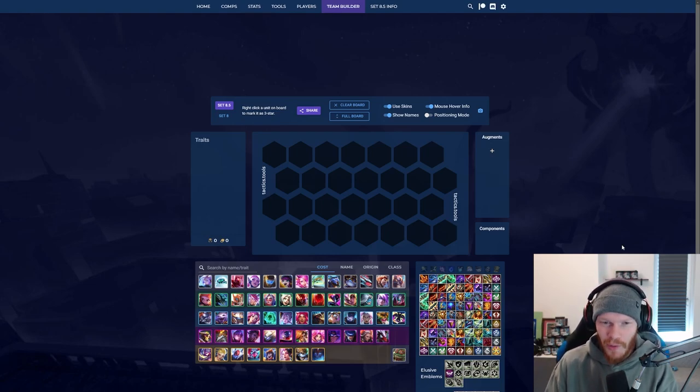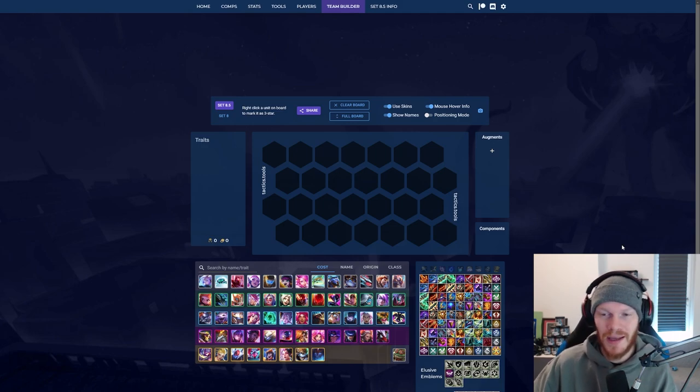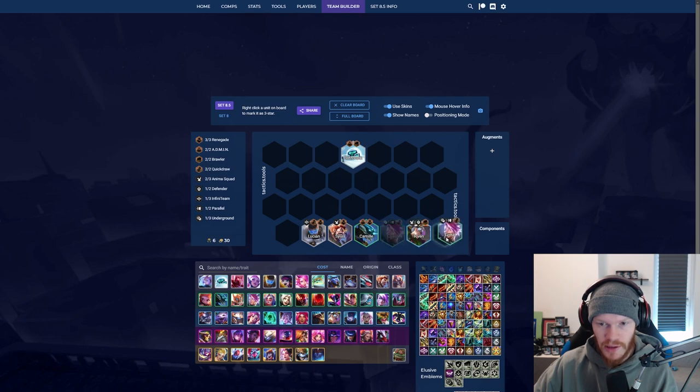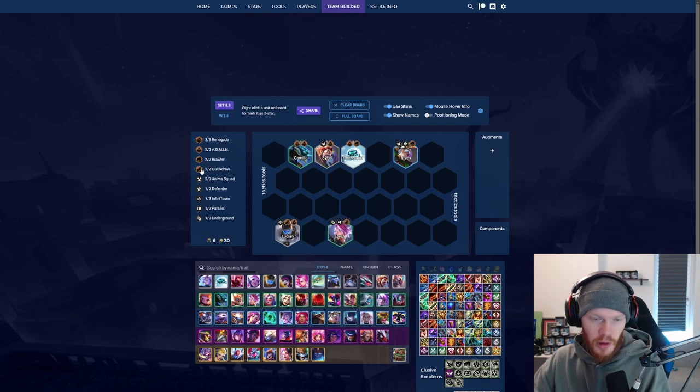What's up everyone, today I want to show you one of the best comps and one of my favorite comps after the B patch. It's actually a pretty easy comp — you will go level six and it is a reroll comp. Let me show you the basic setup. We need a Blitzcrank, a Lution, a Silas, a Camille, an Azrael, and a Riven. Position it very basic: front line and back line. It is a reroll quickdraw setup.